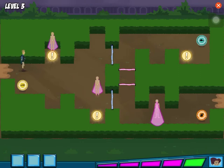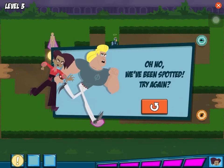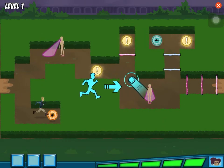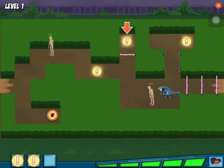My baby animal escaped! This is the first animal clue! Touch the screen in the direction you want Martin to move, and he'll follow your finger. Help Martin gather the three clues. Hangolin power! We got all the clues!